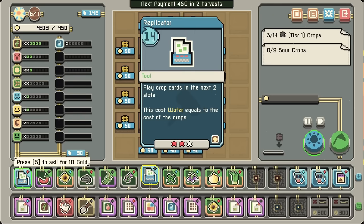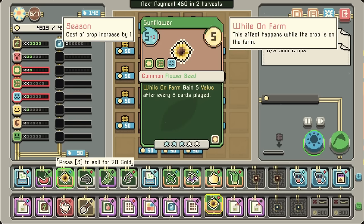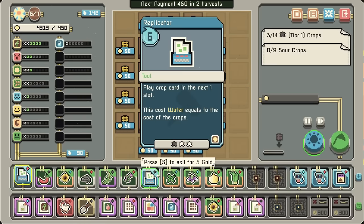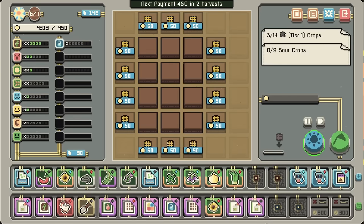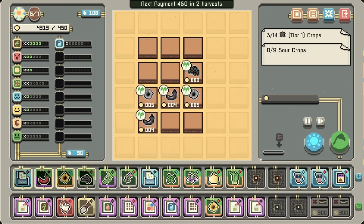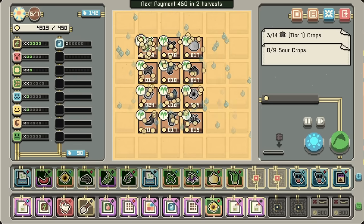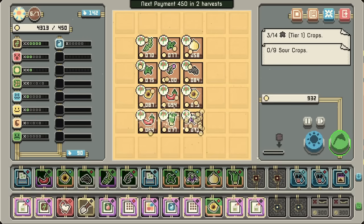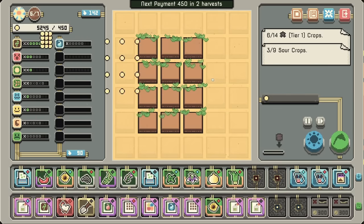I'm just going to take that off. Because this counts for 2 — so 4, 6, 7, 8, 9, 10, 11, 12. And yeah, we have two more tea permits. We need what? Two more? A little bit more than two more.